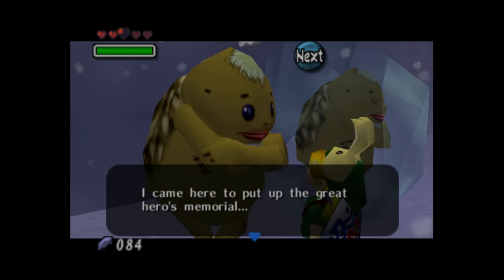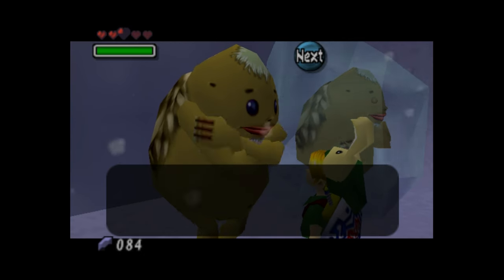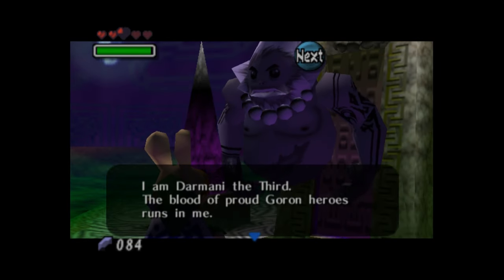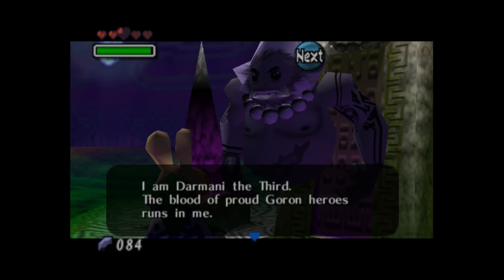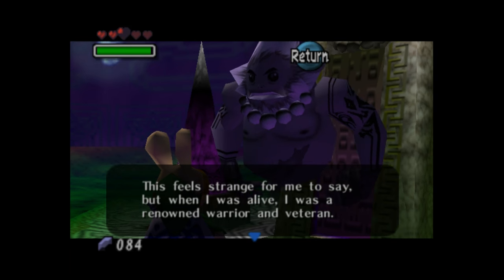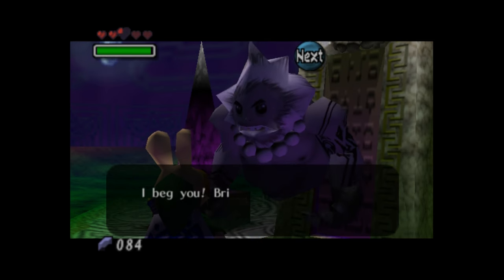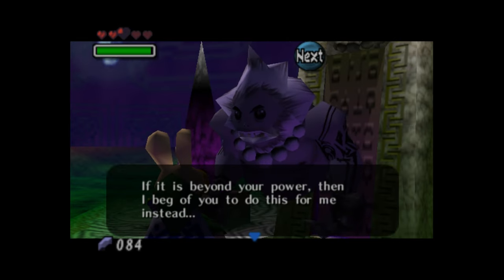One of the Gorons is frozen solid; the other tells us there's a hot spring inside the graveyard, but it's been stopped up by the gravestone of the warrior Darmani. Inside the graveyard, the ghost introduces himself as Darmani III — a once-great warrior who died when he went to Snowhead to challenge a demon wreaking havoc on Goron Village. He was blown into the valley by the blizzard, killing him. He asks Link to bring him back to life, or at the very least to heal his sorrows — our hint to play the Song of Healing.